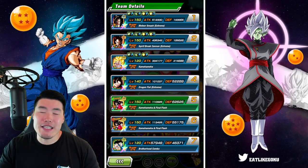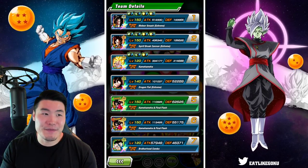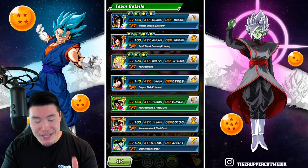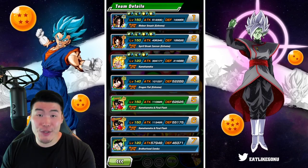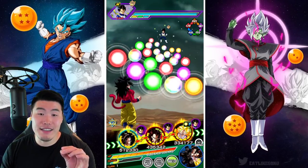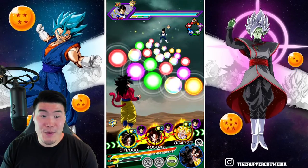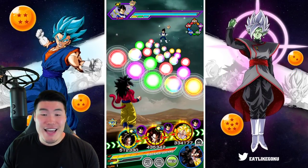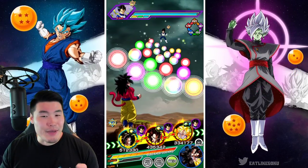I'm not necessarily saying that it is, but there's definitely an argument to be made. In today's video we're going to be showcasing the new and improved GT Heroes team on Global featuring these three Extreme Z Awakenings. The event is the Legendary Vegeta event, and on this first rotation we have the two LR Super Saiyan 4 fourth anniversary LRs.